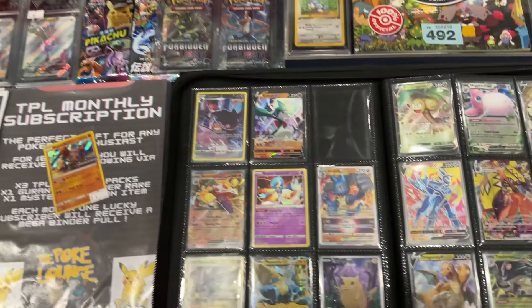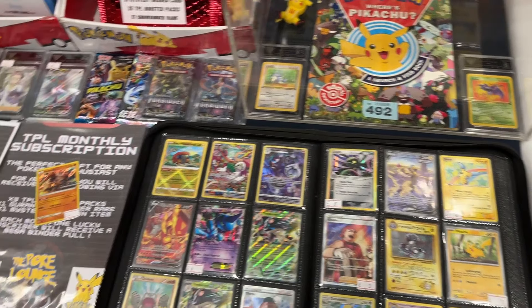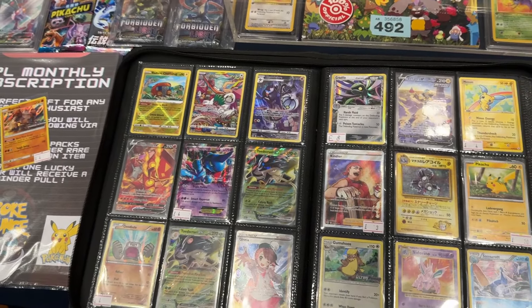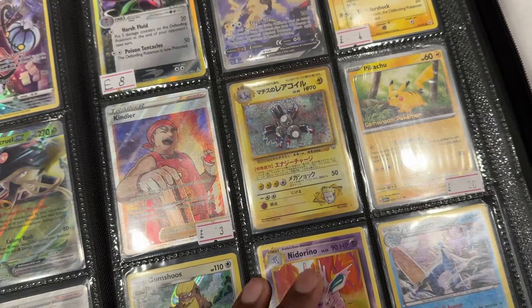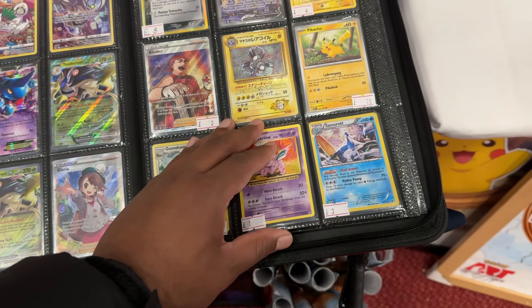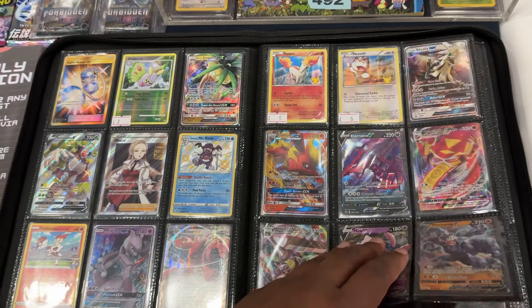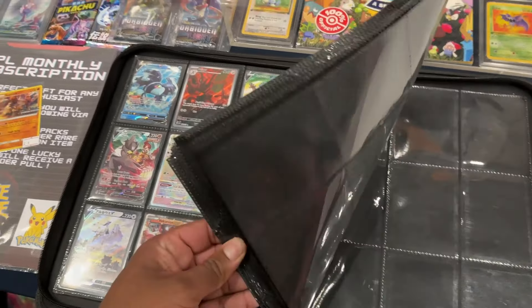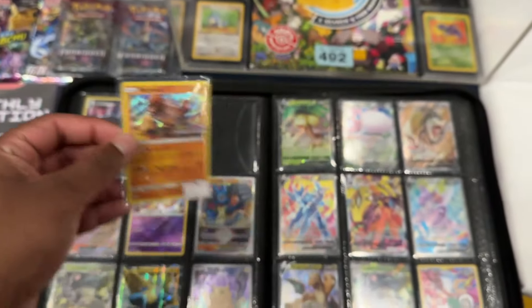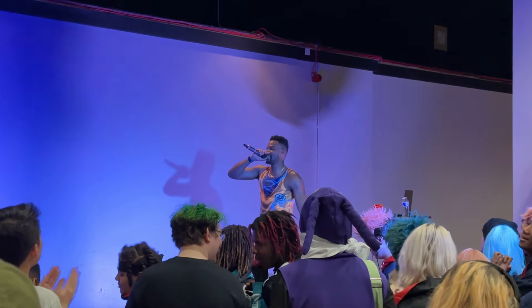Over here was a binder full of variety. There was a Regirock Crimson Invasion pre-release card — really nice, I had to grab that one. Love my Reggies and the pre-release artwork is always nice. There were AR character rares, a Magneton, a Samurai from Black and White — love those hollows — and a Toxicroak EX. Shinies, rainbows, training galleries. Unfortunately the seller wasn't there, so I had to put it back and couldn't pay.